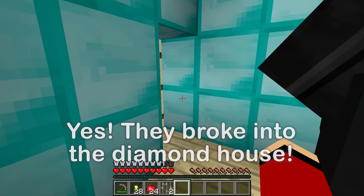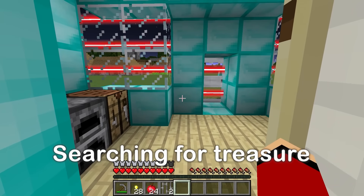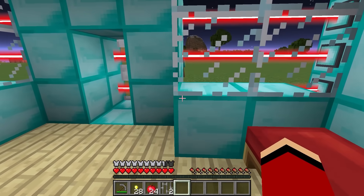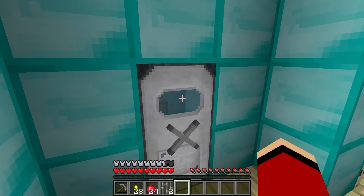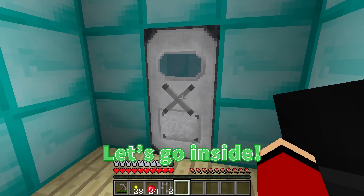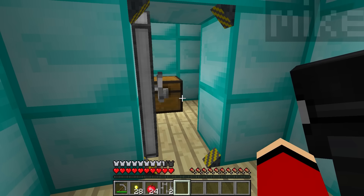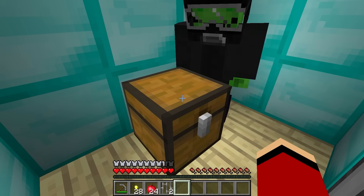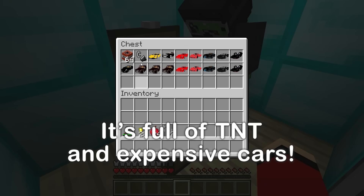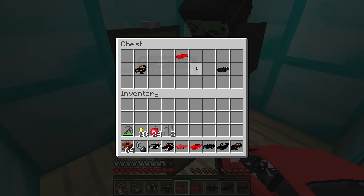Let's find the treasure! Let's be quiet — we don't want to alert the owner. That's the front door! There's his bed, and there's the owner — he hasn't seen us! He doesn't know we're already inside! This looks like a safe — let's go inside, there has to be treasure! Three, two, one — open! Wow, this is incredible! Look at all those cars! TNT and expensive cars — luxurious! Wanna take a spin? This is awesome!